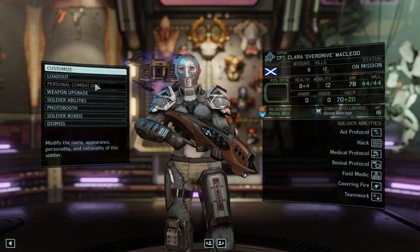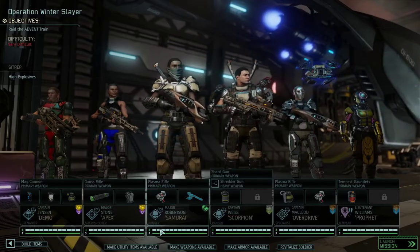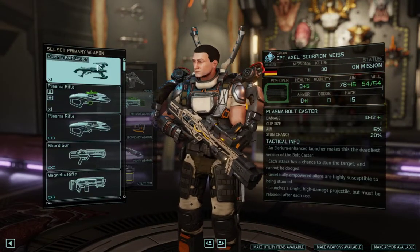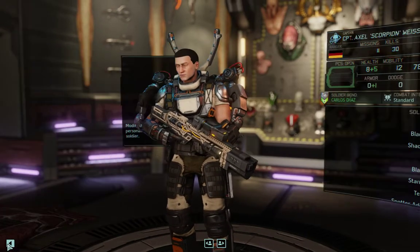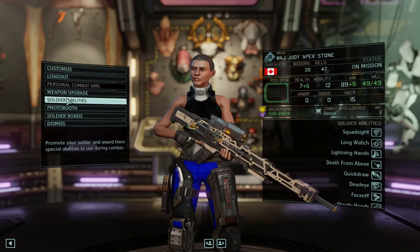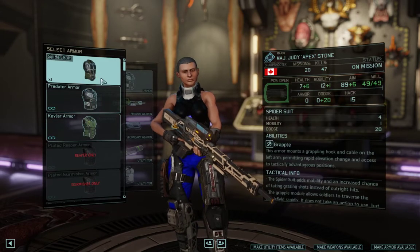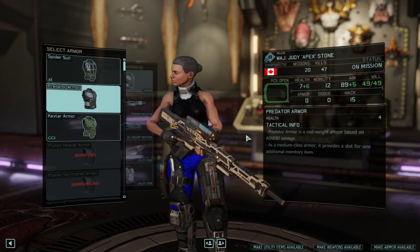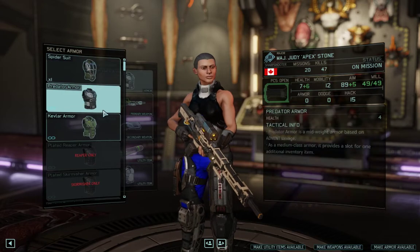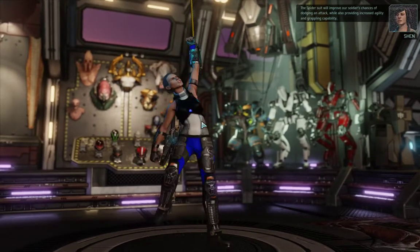I always think he's better than something on the map because it's a struggle. What I'm actually looking at is that I want to channel his lowdown spiders and Private Bird, but not this one. It's a little different when this gets a nice little dodge. The Spider Suit will improve our soldiers' chances of dodging attacks while also providing increased agility and grappling capability.